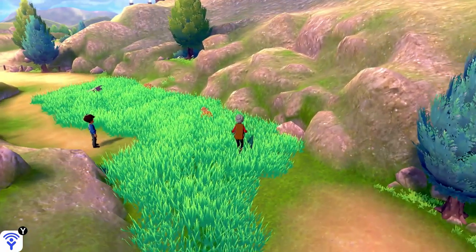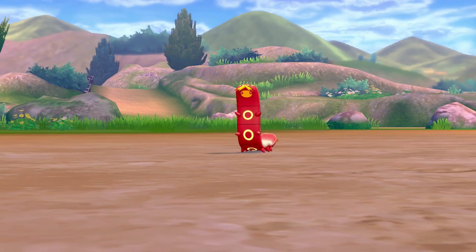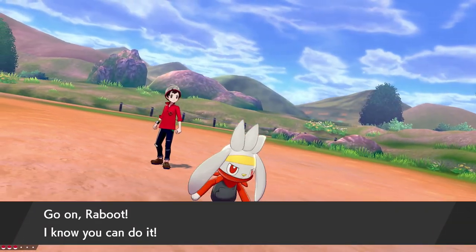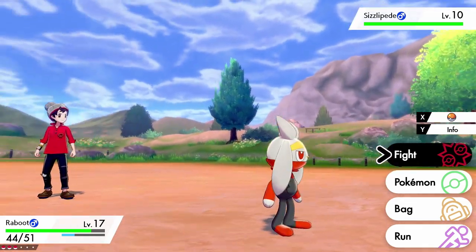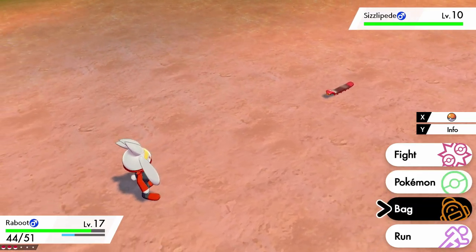To find Sizzlipede, which is a fire bug type, you're going to have to look in Route 3 grass. Sizzlipede is not a Pokemon that will just show up — you won't see it walking around. It's actually going to be a grass encounter, so as you're walking around, make sure to look for those exclamation marks in the ground and eventually you will find it.